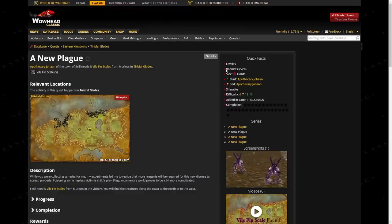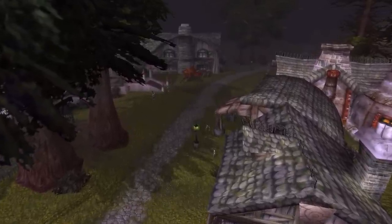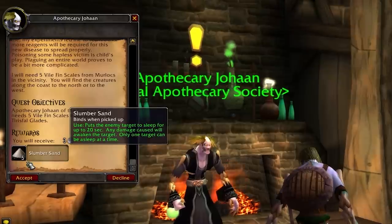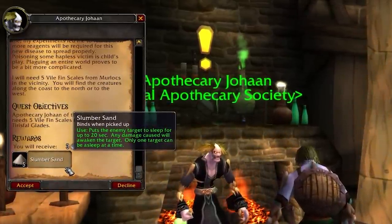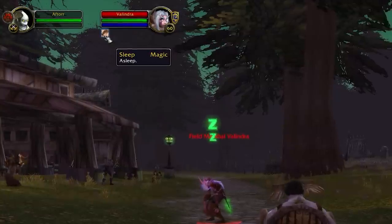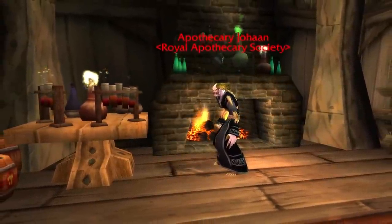Horde first. We start with a level 6 quest — a lot of these weird items come from very low level content. This was available near the Undead starting area in the town of Brill. The quest A New Plague had you go out and simply farm some fins from nearby murlocs. Upon handing in you were given 5 Slumber Sand, which could be used to instantly put a target to sleep for up to 20 seconds. This is classic, so there are no level restrictions — it worked on any player of any level. Getting a 20-second instant-cast escape on a 1-minute cooldown is not half bad.